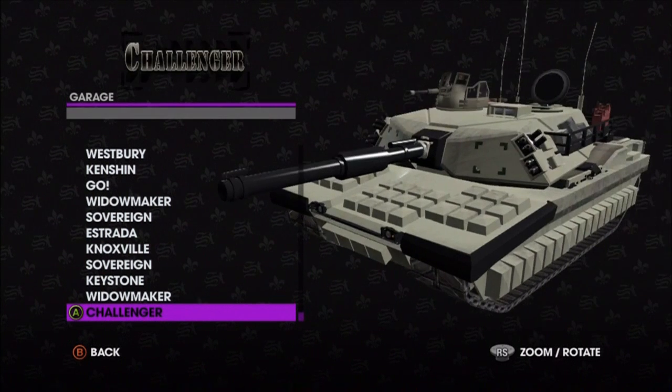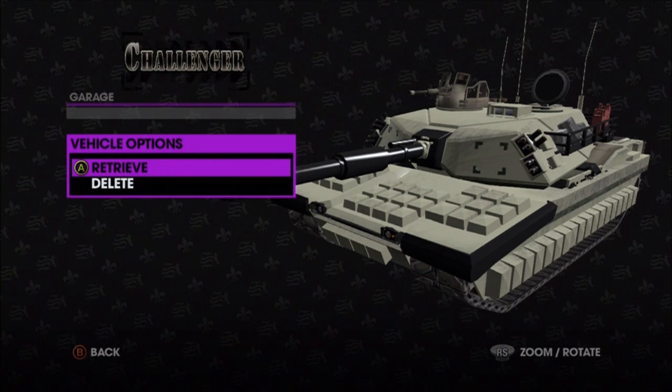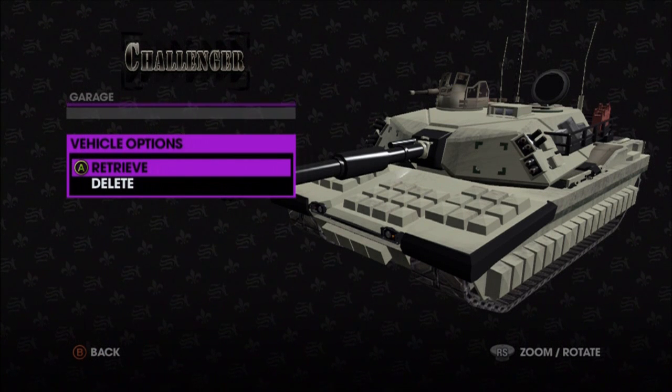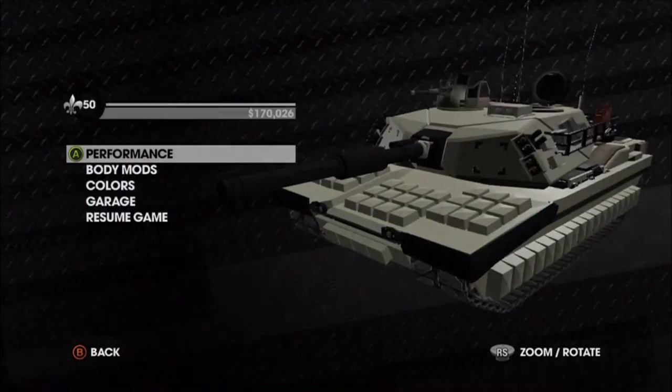You're not normally allowed to customize the tank, but we're going to select it. Press A on it, and then when it says retrieve, you don't want to retrieve it. Press B, press B again, then press accept, and boom — now you have the tank.